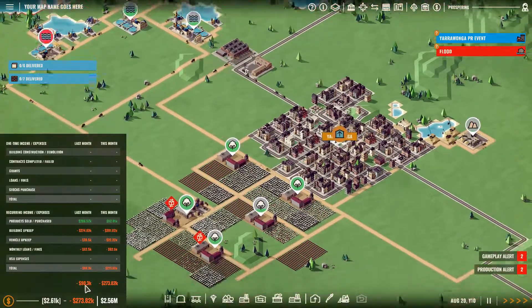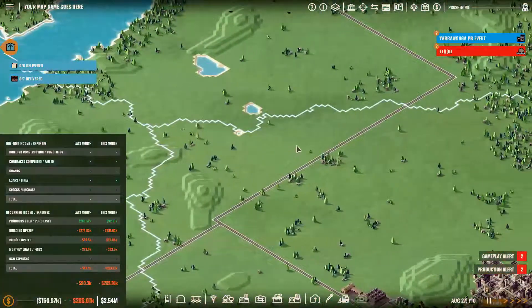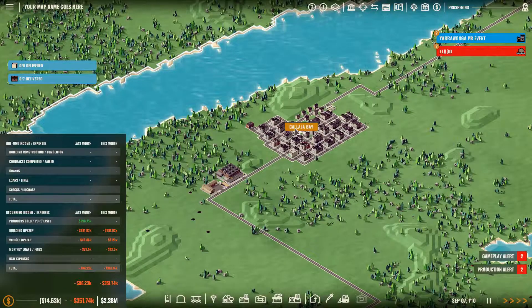Once we get back into profit I will start looking at upgrading Yarrowonga — a clothing store — and we'll start to supply them with textiles and things like that.